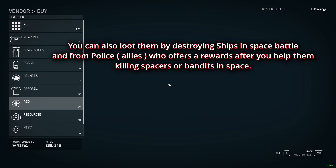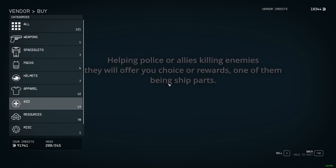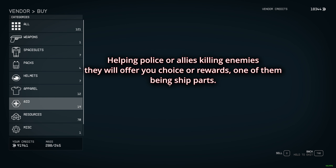The third way to get ship hearts is when you help the police in space to kill some bandits, spacers, or whatever. At the end they'll ask what you'd like in exchange for your help. You can say you want credits, ship hearts, nothing, or that you want to salvage everything. Just say you want ship hearts and they'll give them to you.